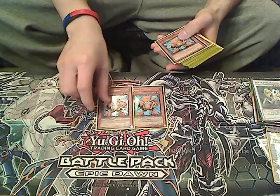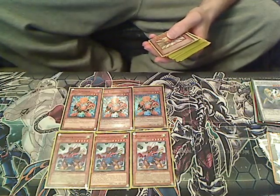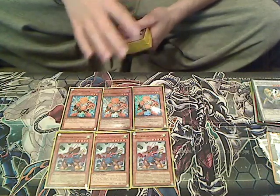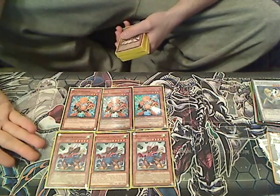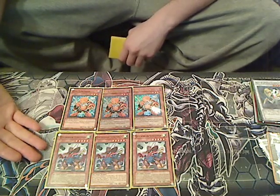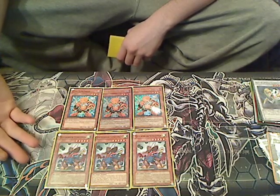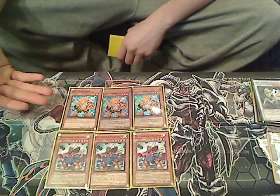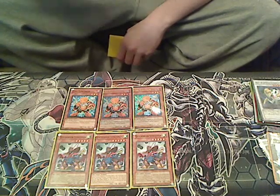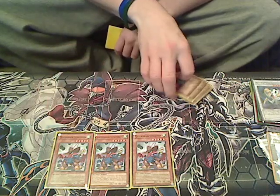Without further ado, I'll start on this deck profile of my Junk Synchron deck. We run three Junk Synchrons and three Quick Draw Synchrons. These are your main tuners for the deck. We have a lot of targets for these tuners. For Quick Draw Synchron to get his effect off so you can special summon him, we have things like Dandelion, Level Eater, and Quibolt Hedgehog. For Junk Synchron we have things like Doppler Warrior, Quibolt Hedgehog, and even The Calculator.